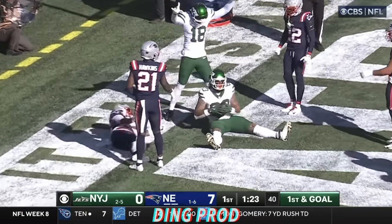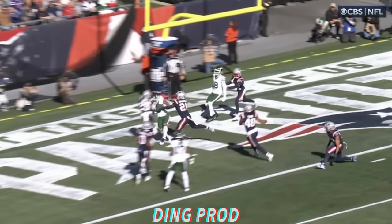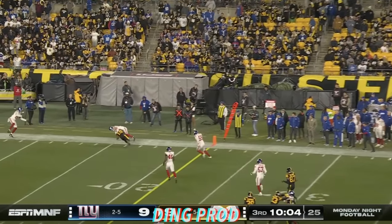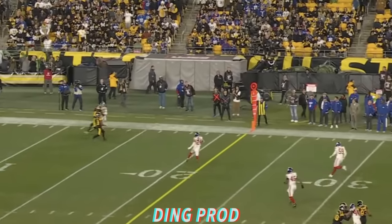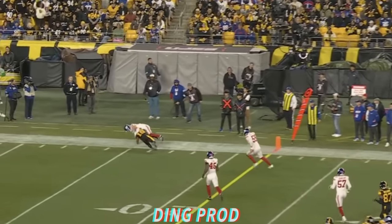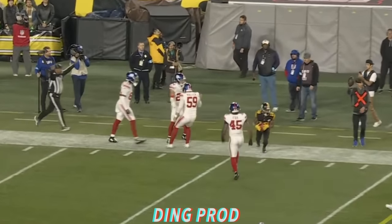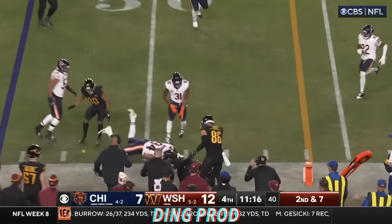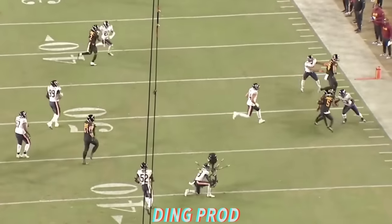Rodgers slides one to the end zone — touchdown — Tyler Conklin. Here is the punt, no fair catch. Austin made the catch on the punt as Daniels is on the run and is able to skip out of a tackle and go out of bounds at the 50.